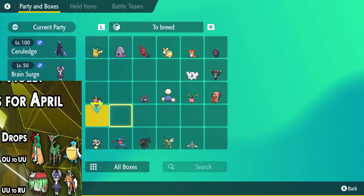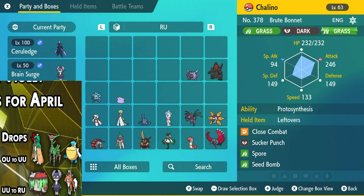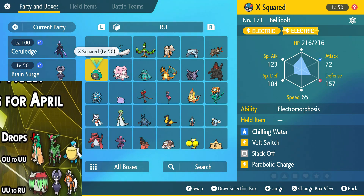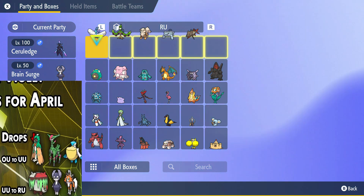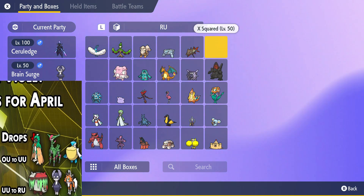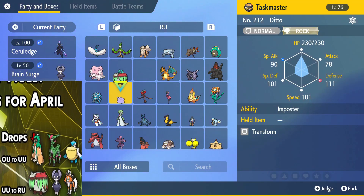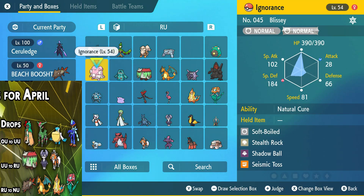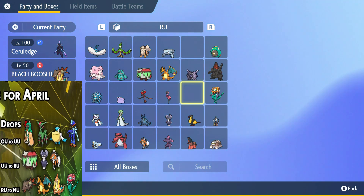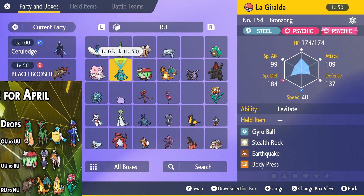So Brute Bonnet is obviously going to be first alphabetically. We've got RU to UU taken care of. RU to NU — so who dropped off? Barraskewda. That's kind of crazy. I guess in the face of having to deal with Floatzel — oh wait, Floatzel moved down too. These guys are probably going to go up to UU. I guess they couldn't do as well in RU, so now you can use them in UU and they're going to spring back up. It's crazy how that works out.